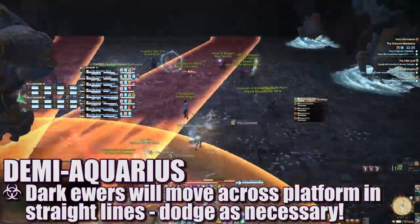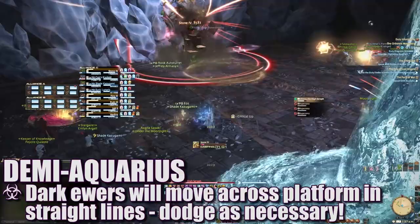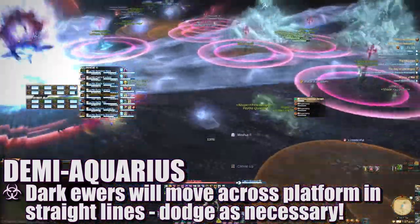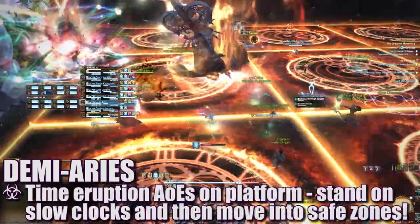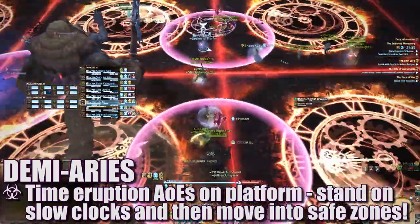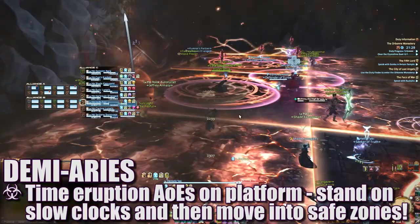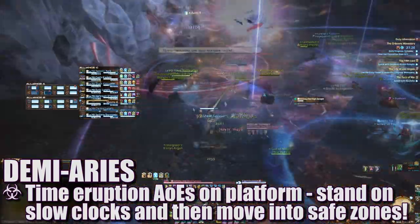When the boss spawns Demi Aquarius, you'll see a familiar face that will cast Dark Euror, causing a number of Eurors to spawn that move in a straight line across the platform. Players will need to avoid these while continuing to dodge attacks from Ultima. When the boss spawns Demi Ares, Bellius will cast Time Eruption and the entire platform will be targeted by familiar time AoEs. Find the slow-moving clocks, wait for the fast clocks to explode, then move into the resulting safe zone. Don't forget to spread for Holy Four markers as well.